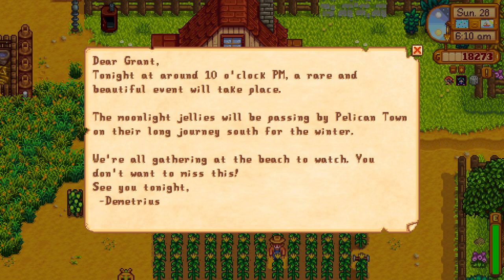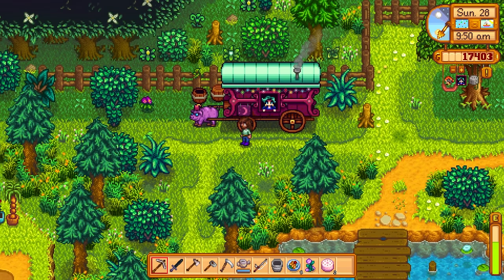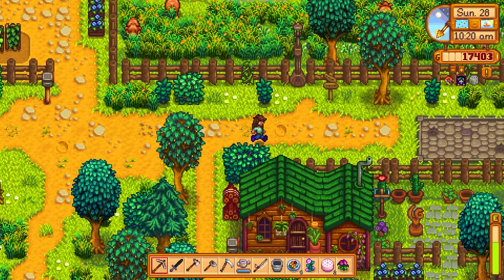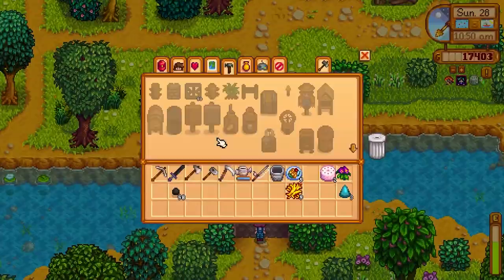Got all our chores knocked out. Let's see what the traveling cart has today — a fairy rose! In case you guys don't know, Sophia is who we're going to try to marry in this gameplay and she loves fairy roses. We'll go over there and give her one today. She will be so happy. We find her and give it to her — 'This is one of my favorite things, I'll always treasure it. The Moonlight Jellyfish are arriving soon, I look forward to it every year.' That brought her over three hearts.